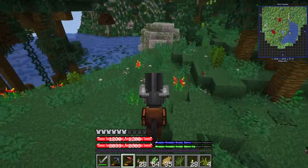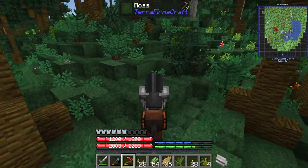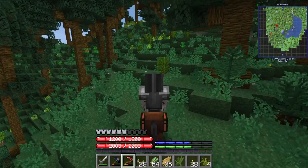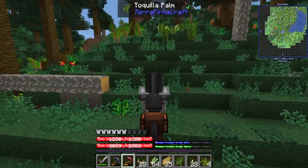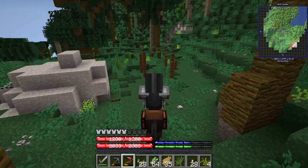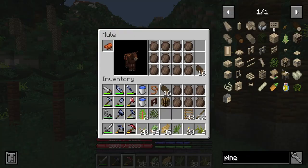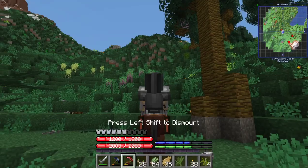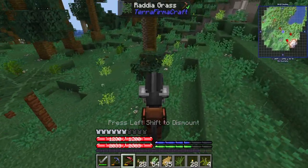I did get some bamboo so I can make the barrel racks. Any pineapples though? What's this? That looks like a pineapple? No — King Fern. I think the temperature is right at this point. Let me double check. Yeah, temperature is right. Is the rainfall right? 250 to 500. Yeah, so this is — pineapples can spawn here. I just need to find them.